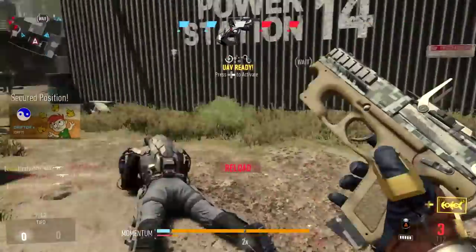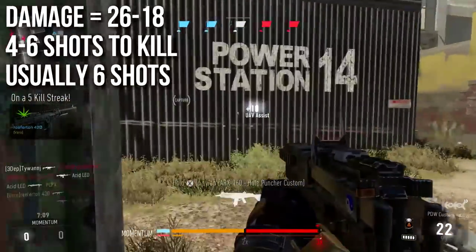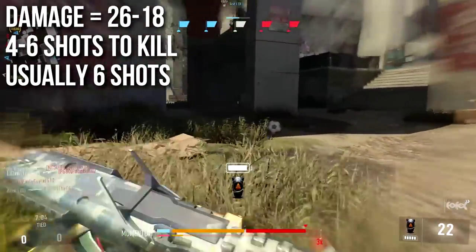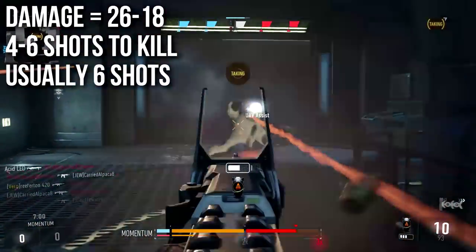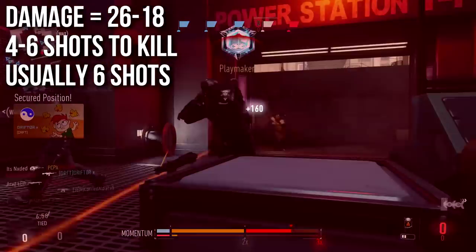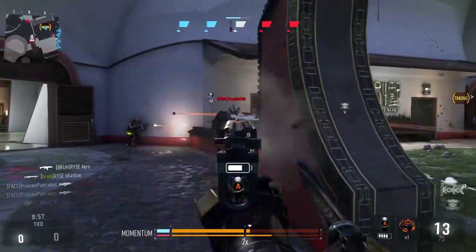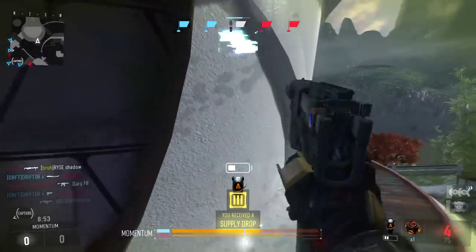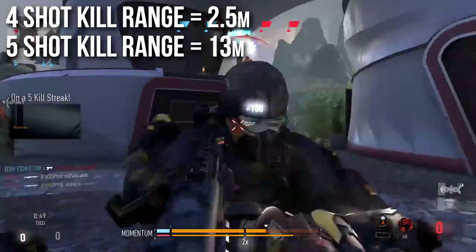Let's talk about the damage. It's unfortunately kind of a low damage weapon. It'll deal 26 damage up close — that's its maximum — and decrease down to 18 at a distance. This is very similar to something like the AMR 9, making it four to six shots to kill. It's usually going to be six shots. You only get four shots to kill up very, very close, so do keep in mind it's going to take a lot of shots — the four-shot kill range is 2.5 meters.